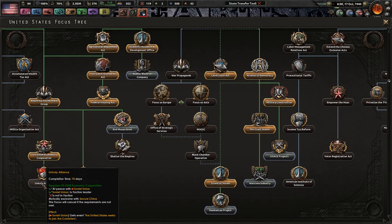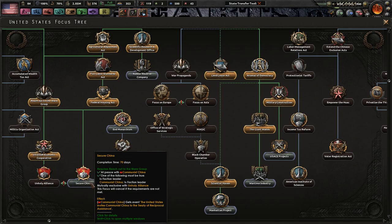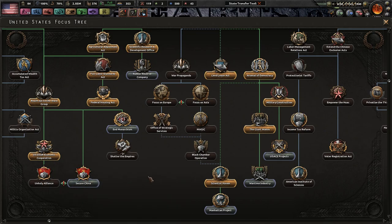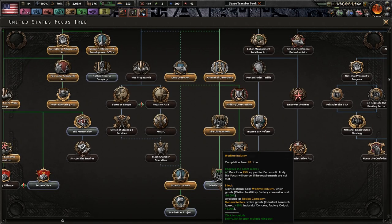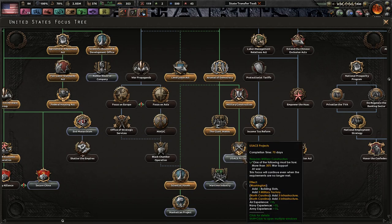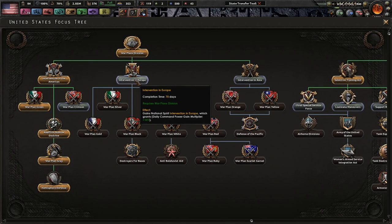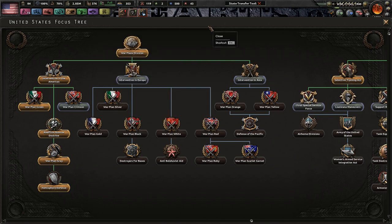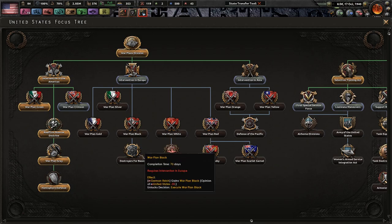We can't do unholy alliance - it's not in faction. Secure China is faction leader. Wartime industry would be nice, but only 5% more factory output - that's okay, it's not great. More military factories would actually be really good. Intervention in Europe might be a good thing to do, especially if we have to go with war plan black. That might be important.